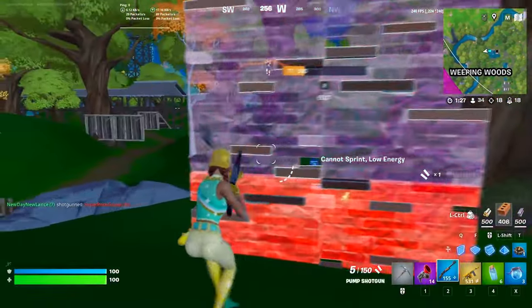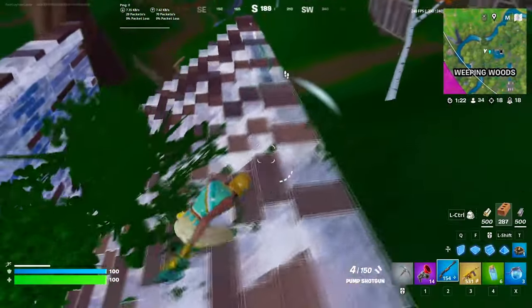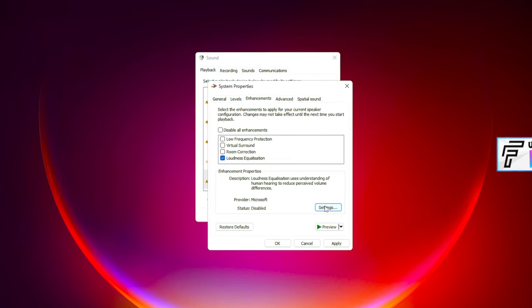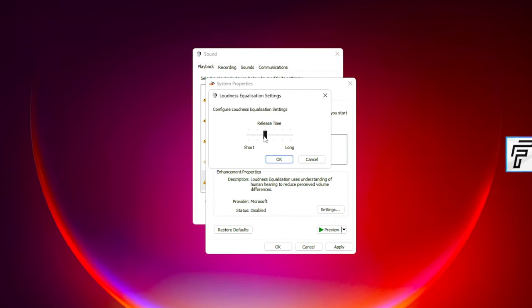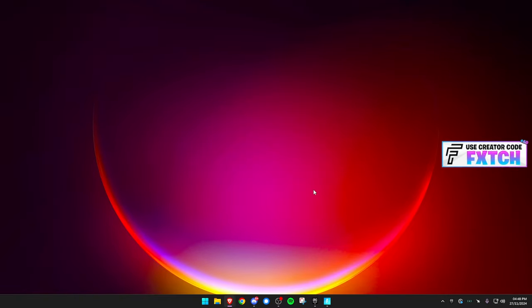After enabling bass boost, you should also have Loudness Equalization ticked. Go into the settings for that and set it to the third notch — one, two, three. Then press OK and press Apply. Now you're all good to go.